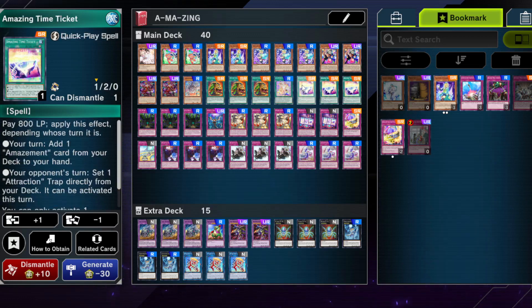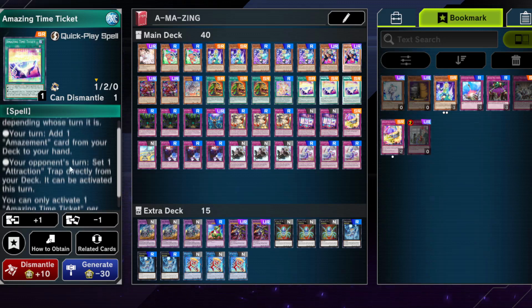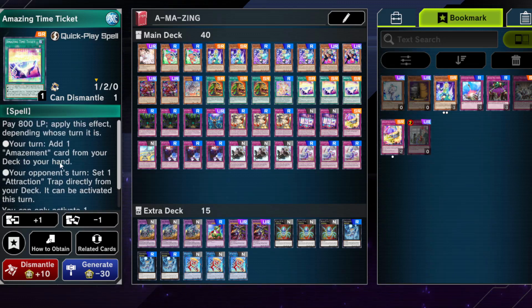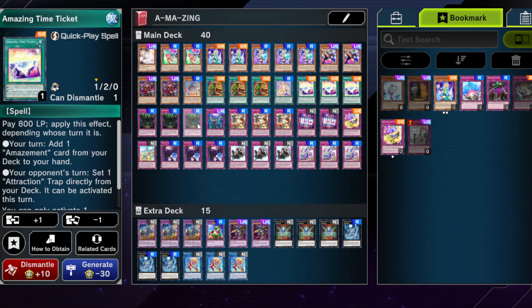We have triple Amazing Time Ticket, obviously, because this card is actually amazing. It helps you search anything — during your opponent's turn you can set one attraction trap that can be directly activated during your turn, and you can add one Amazement card from your deck to your hand. As a quick-play spell it's definitely decent and you want three because even if you draw two, you still get two cards — you use it during your turn and again during your opponent's turn, so multiples don't hurt.